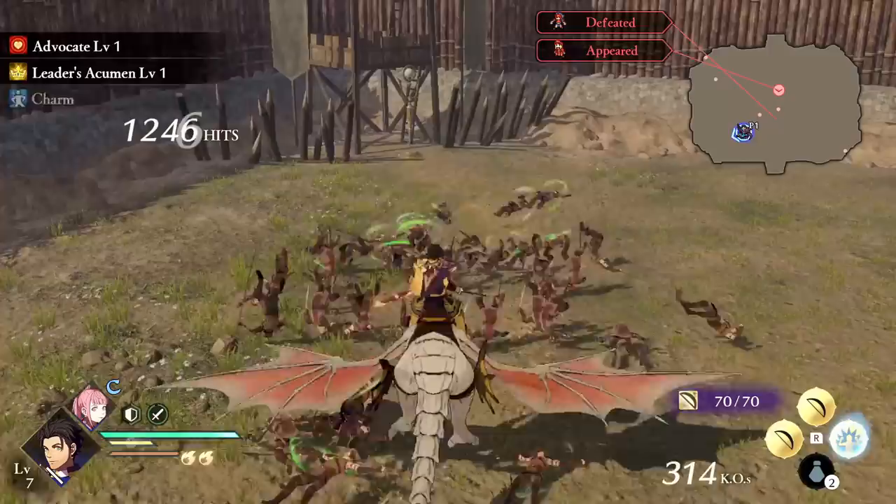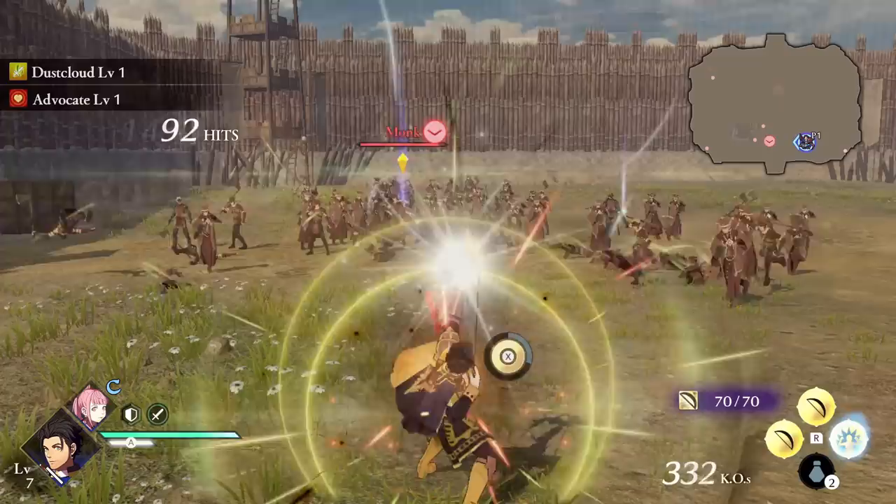Last tip for Claude: if you dismount, his class action becomes the Archer's Reign of Arrows. If you charge it to the second circle, Claude's arrows deal fire damage instead of wind.